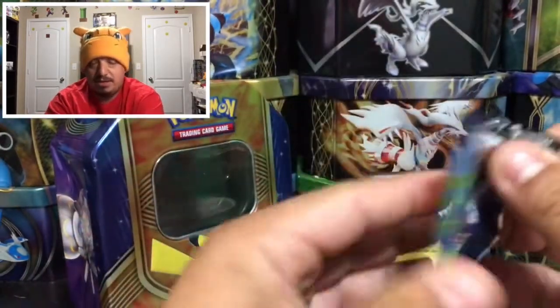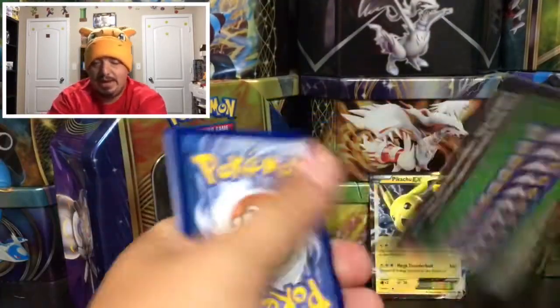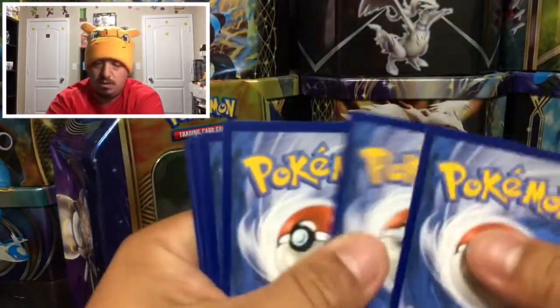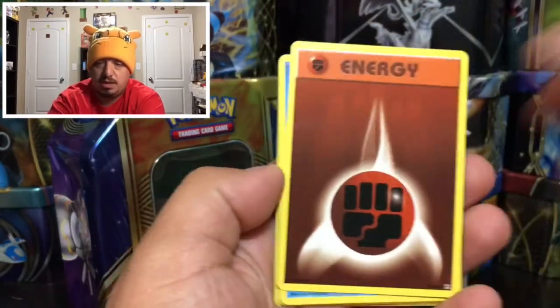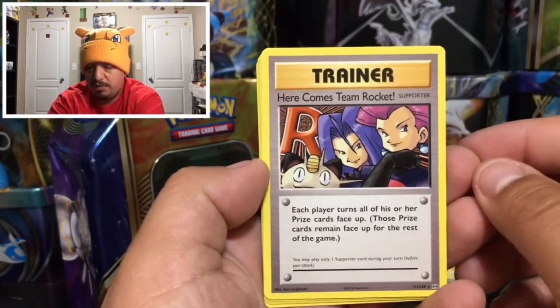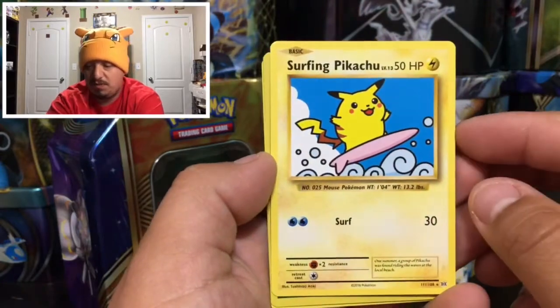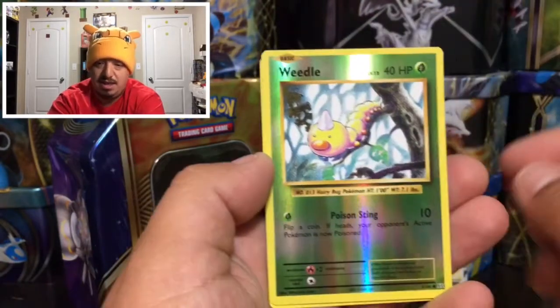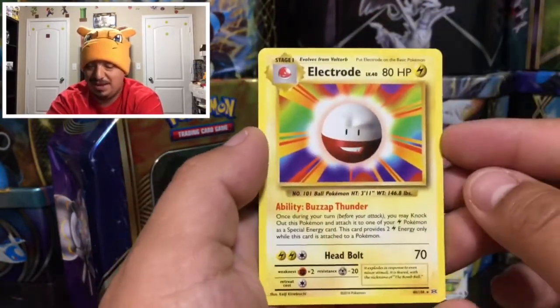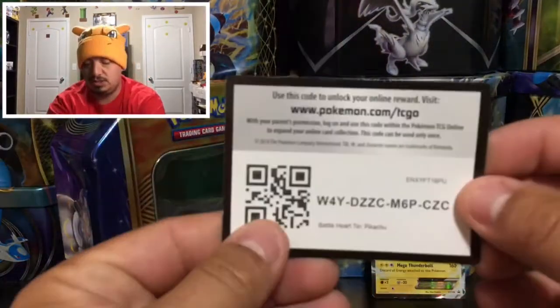On to our last pack with another Mega Venusaur and another green code card — I'll take it! Inside we have an Energy card, Starmie, Tangela, Ratatta, Weedle, and then Here Comes Team Rocket — that's a secret rare! We also have a Surfing Pikachu, another secret rare, a Weedle reverse holo, and Electrode as the rare non-holographic card.